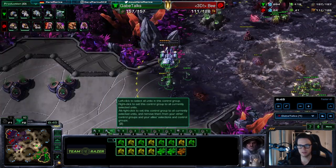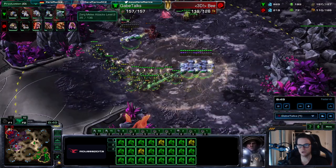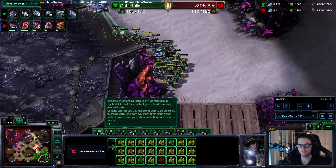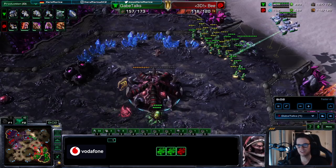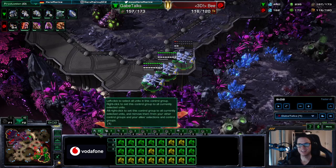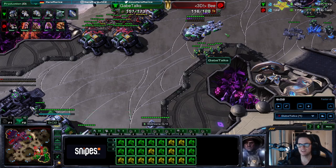You can see me do that now — I press F2 and hold on these guys to separate them from my main army. Now I've separated my army using the hold trick. You can already see how this game went. Let's go right back because I need to explain two more things.